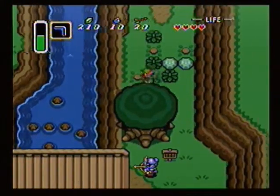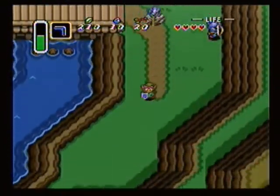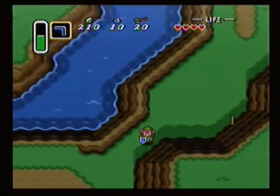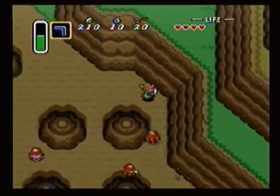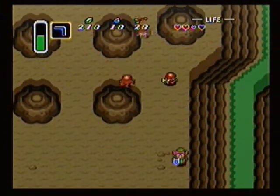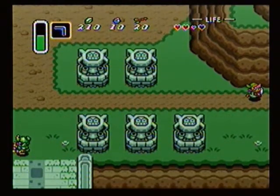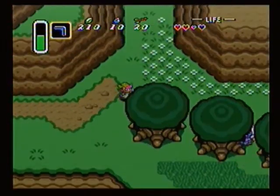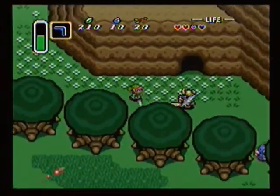Granted, it will only take one hit to kill after you hit it with a Boomerang. It will still electrocute you if you touch it. So be careful of what you do, because some enemies may be made tougher instead of weaker. Now then, let's go to the fairy — it would really help right about now!